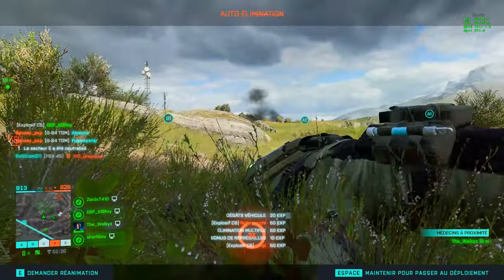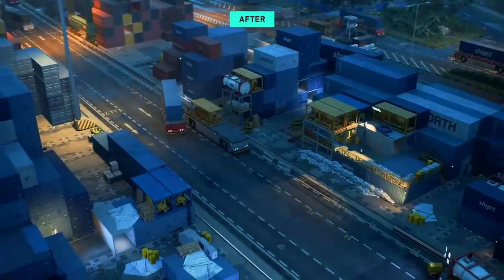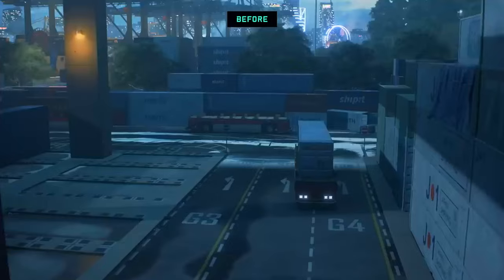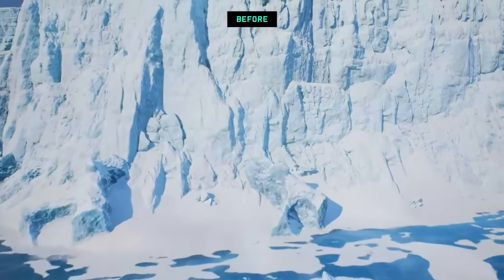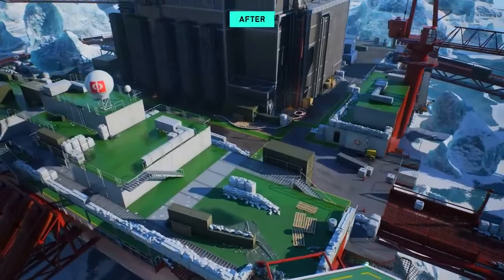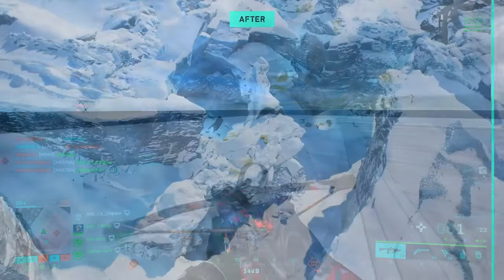Il ne faut pas oublier qu'on a déjà eu des changements sur les maps Kaleidoscope, Renouveau et Orbital, mais ce n'est pas fini en saison 3. Dans les prochaines mises à jour, Manifest et Fractures vont changer : ils vont redesigner certains points et retirer des points d'intérêts inutiles pour recréer plus de focus sur les objectifs importants et augmenter la visibilité. Sur Fractures par exemple, la plateforme pétrolière sera déplacée et de nouveaux tunnels seront créés. On se rapproche d'un style que la communauté souhaitait : combats intenses, objectifs rapprochés, moins d'open field.